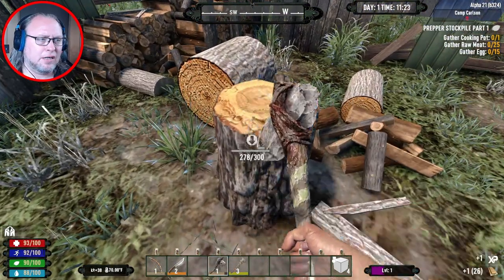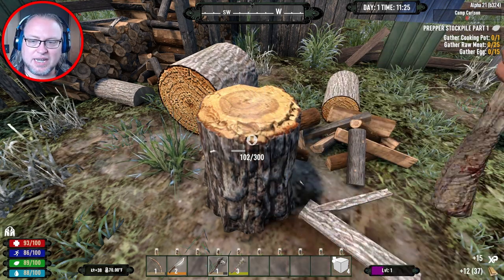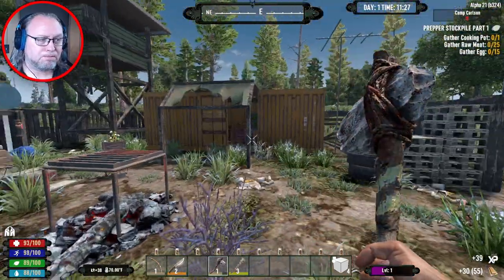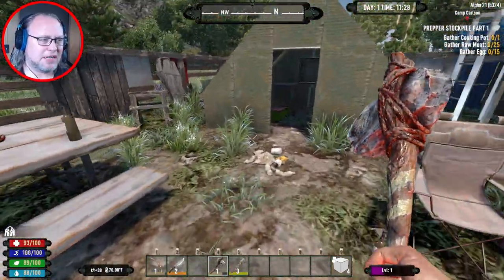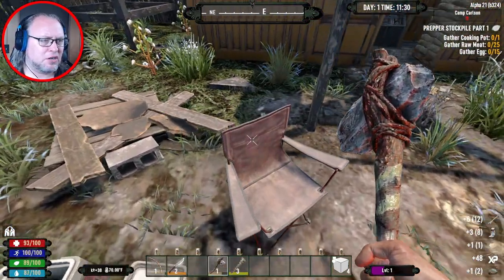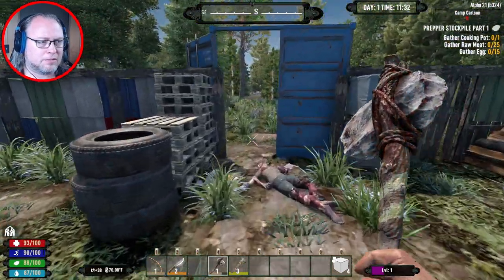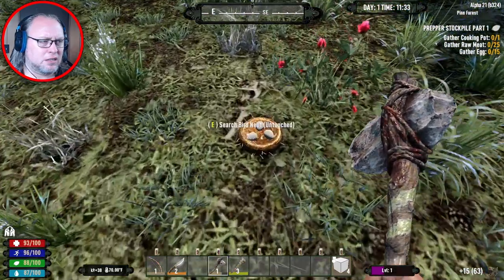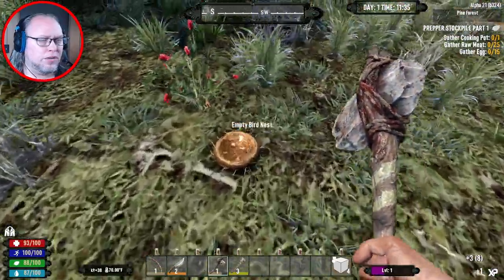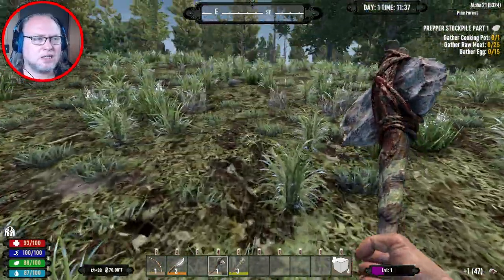All right, honey stump — is it a honey stump? I like how it has down by the first slot the temperature indicator. I like that — that's cool, that's neat. I wish more mods had that.